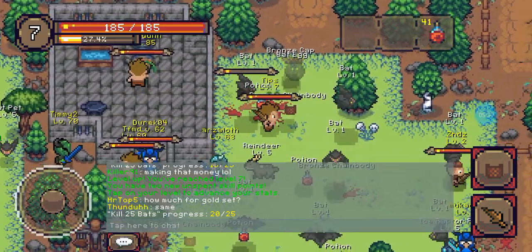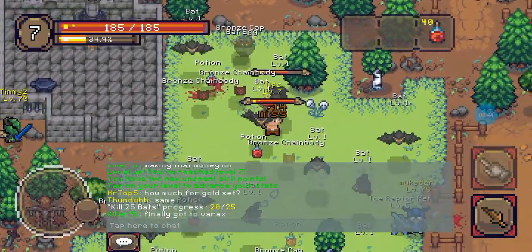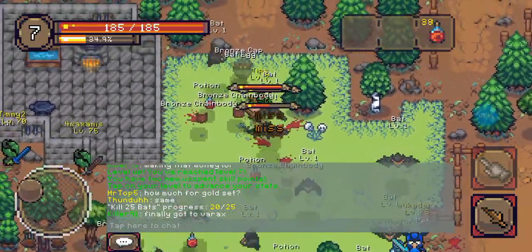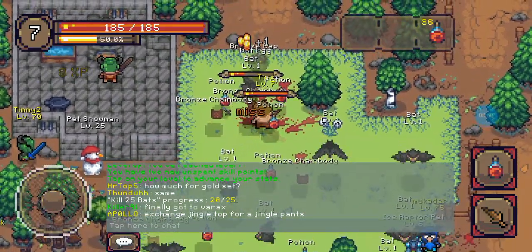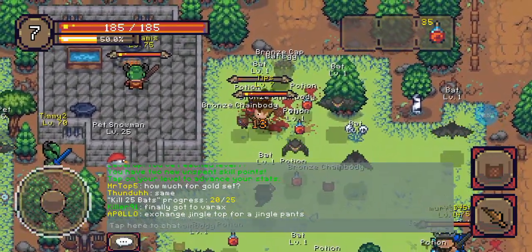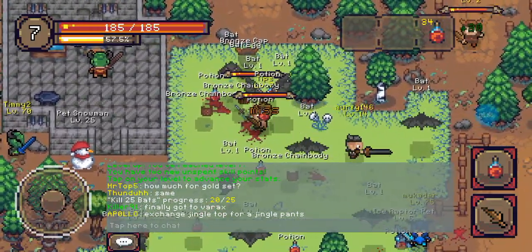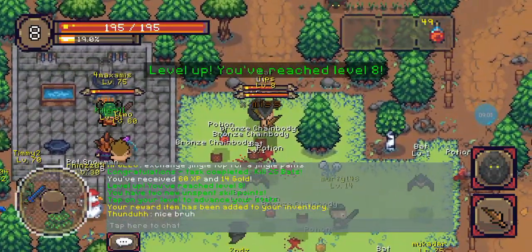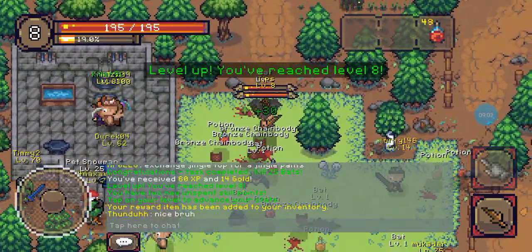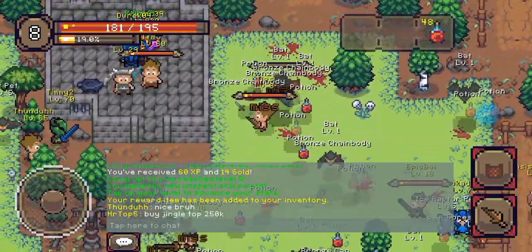So just pick out a mob, stab it a bunch, and you'll get the egg for it. Like the bats — there's an egg right here that I'll pick up and show you. It's that black egg there that I just got.